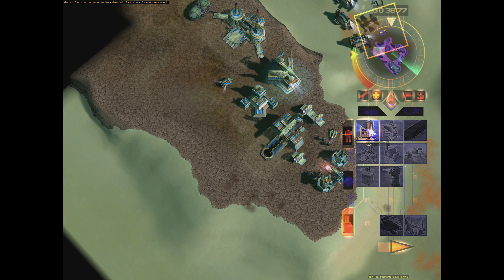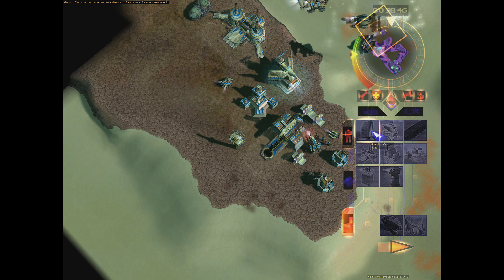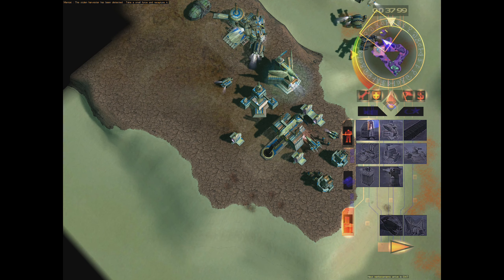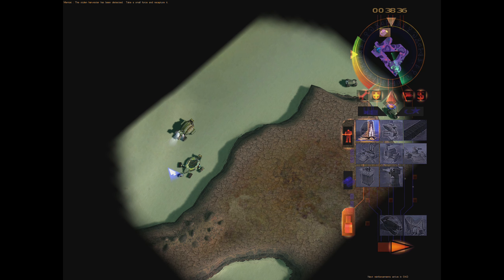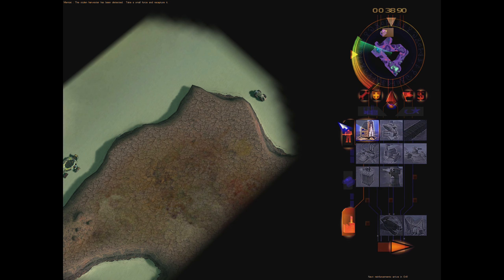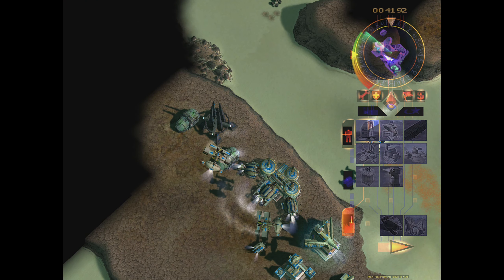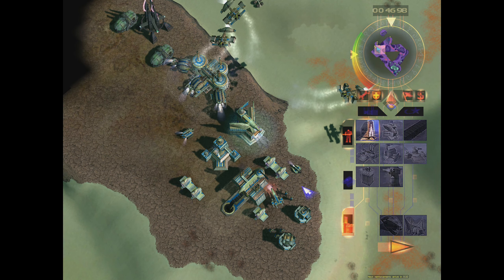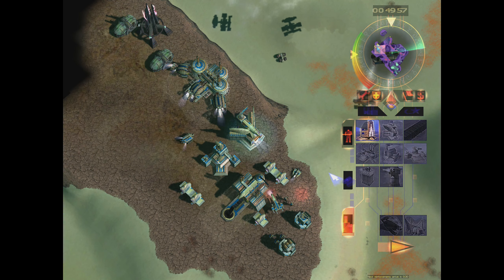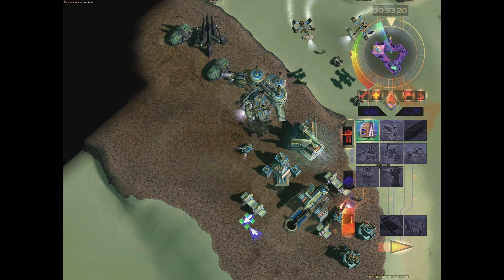Interestingly, that didn't give us low power — that's something I like. We're going to deal with these smugglers in time. We've already destroyed a bunch of their things here. Let's hope we don't accidentally destroy the harvester, because we're supposed to destroy everything else but not the harvester.